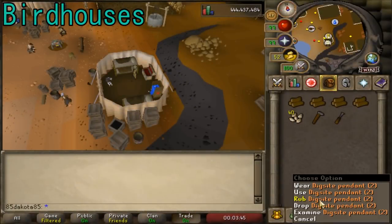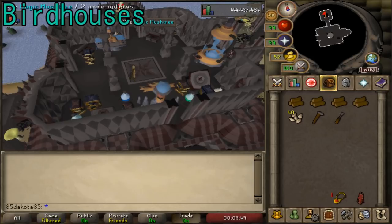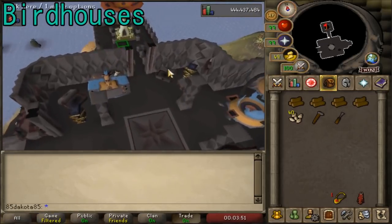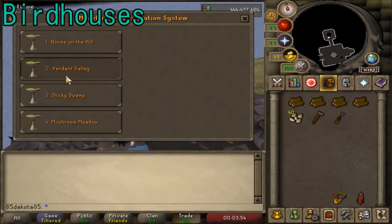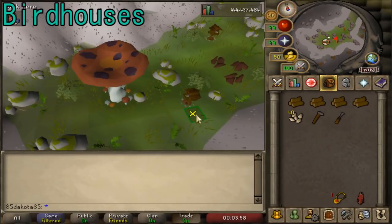With at least level 5 Hunter and level 5 Crafting, you're going to start laying down birdhouses to catch birds over time. You need to complete the Bone Voyage quest to have access to Fossil Island, where the traps are located. Higher level houses require higher Crafting and Hunter, but they'll also give you more Hunter XP per house.